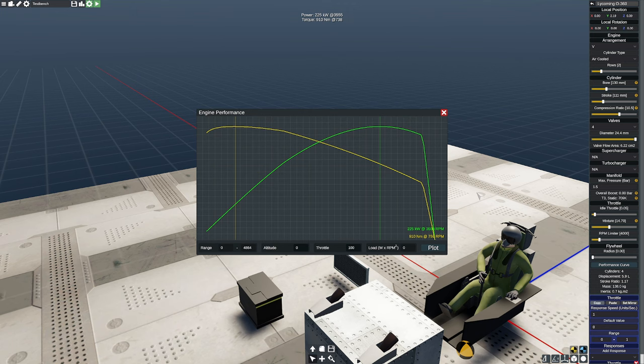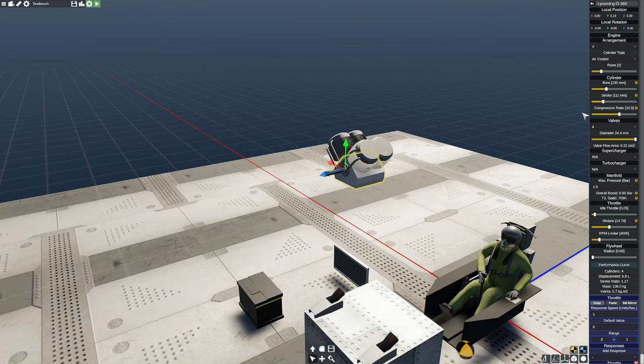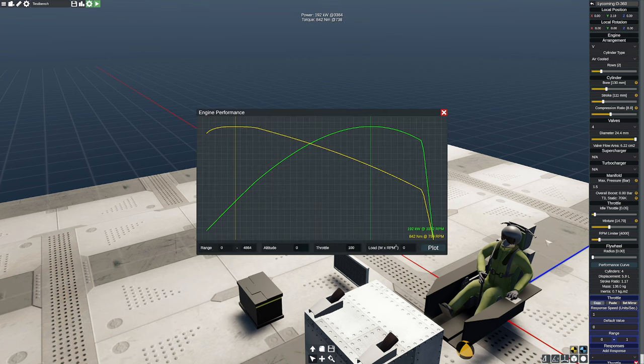An important thing when designing engines is that this performance curve goes all the way out to 4,800 RPM, whereas most propellers turn somewhere between 2,000–3,000 RPM if small, or 800–1,200 RPM if very large. My power peak is about 3,600 RPM at 225 kilowatts, but I'm more likely using it around 2,700 where we'd call that 205–210. The real Lycoming 360 makes about 140–150 kilowatts on a good day, so I'll back the compression ratio down.